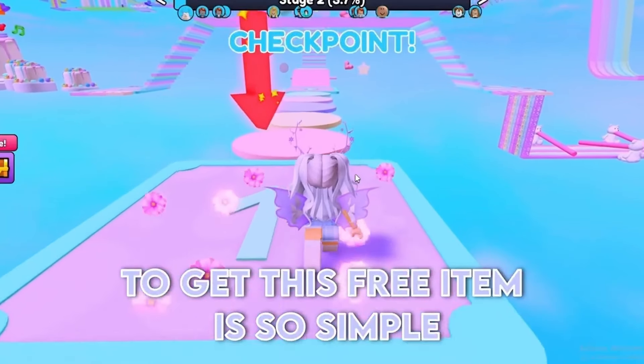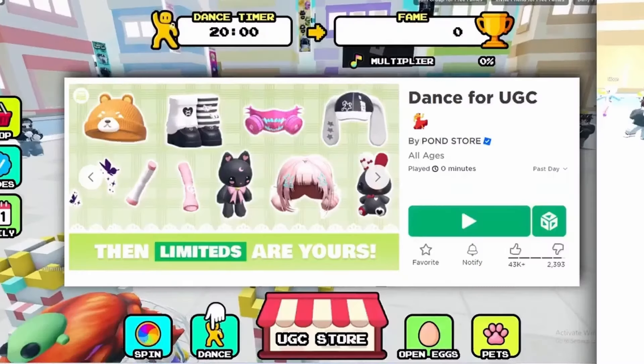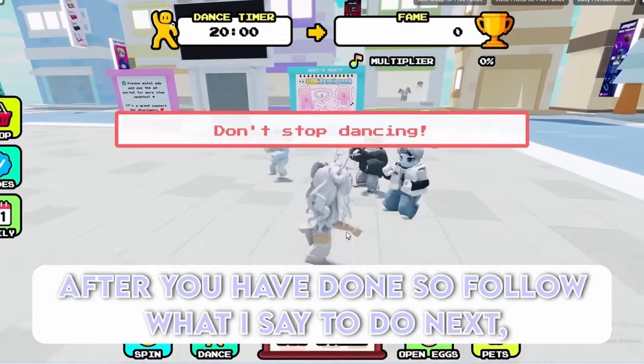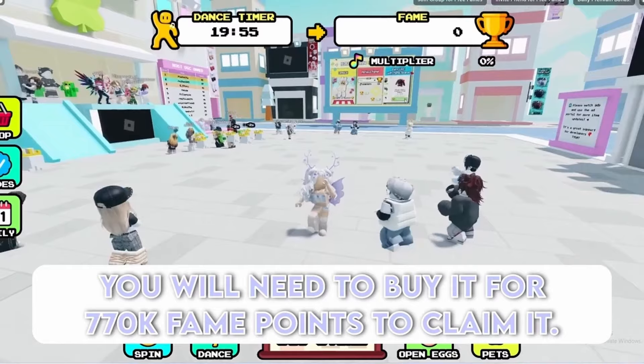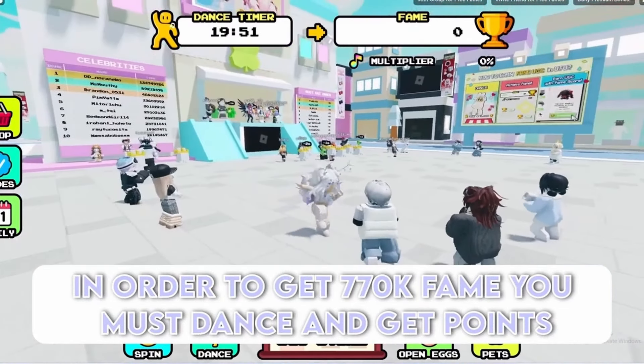To get this free item is so simple — you must watch until the end to see how. To get this free item you must join this experience called Dance for UGC. You will need to buy it for 770k fame points to claim it. In order to get 770k fame you must dance and get points.